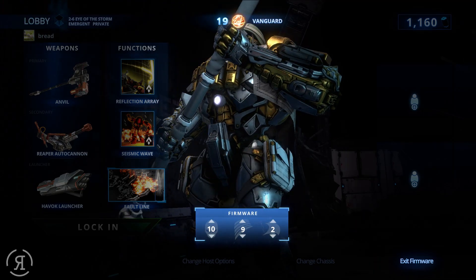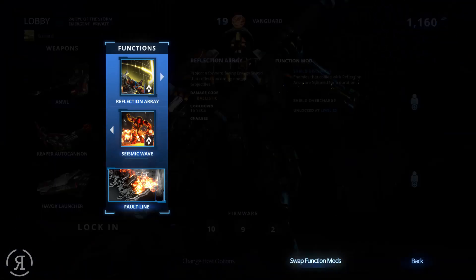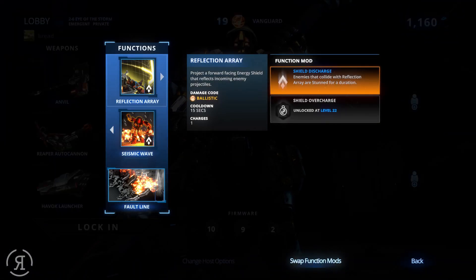I'll take the decrepit one for now. This is where we get a look at the functions as well. This is familiar to those who have played Overwatch — it's basically the shield that Reinhardt uses. But this shield reflects projectiles, which is pretty cool. With the function mod, enemies that collide with Reflection Array are stunned for a duration, which is pretty nice.